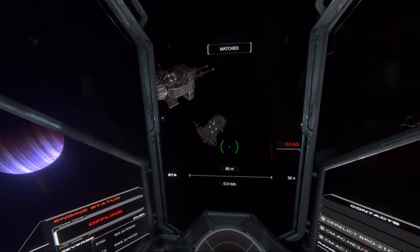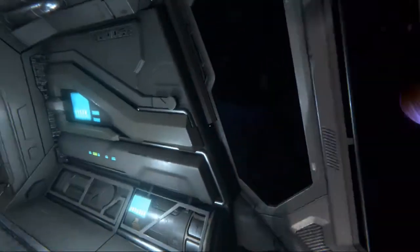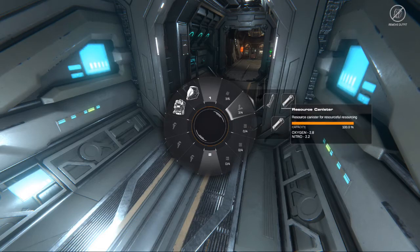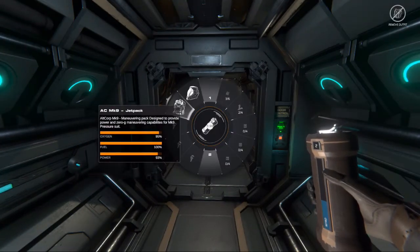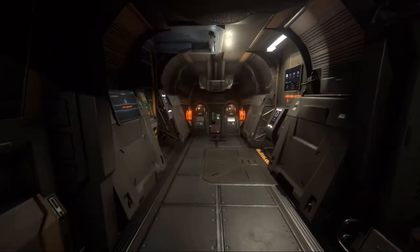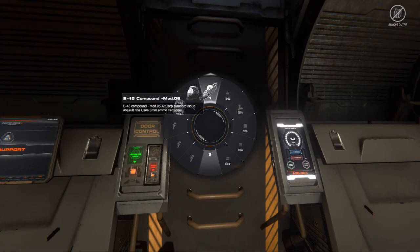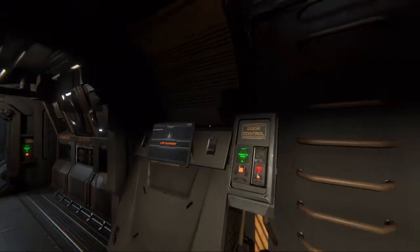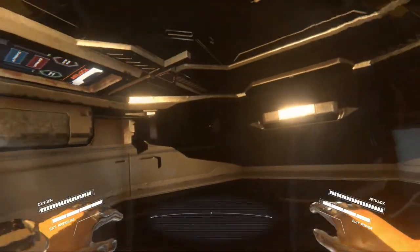I wonder if it'd be worthwhile checking both command modules out — they're not too far away. What do I have for oxygen? Not much. Oh, I've got plenty actually. I'll have a little top-up here. Sounds like I'm flushing the toilet. Alright, we are good. I can't remember the button to take things out of your hand. Just in case, I'm going to reload it too. Alright, have it loaded. Let us go — see what goodies we can find. I'm going to need that jetpack and my helmet. Let's close the door.